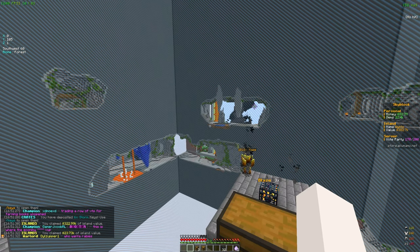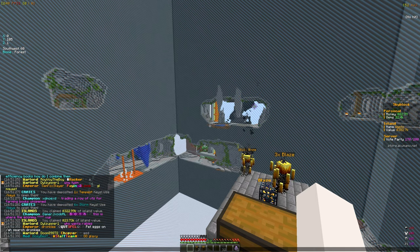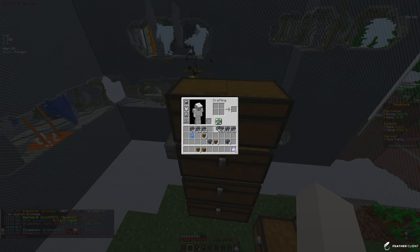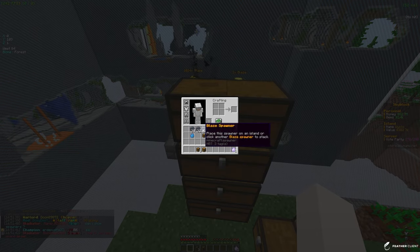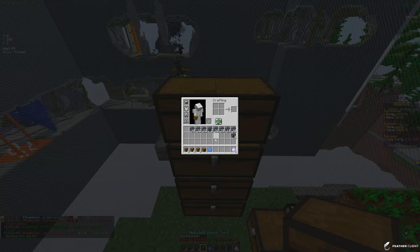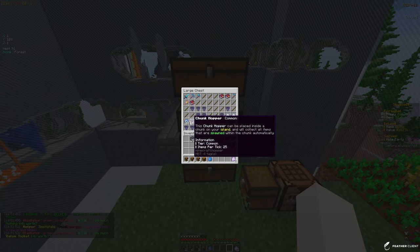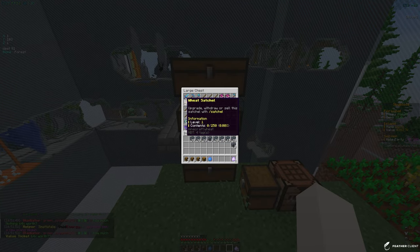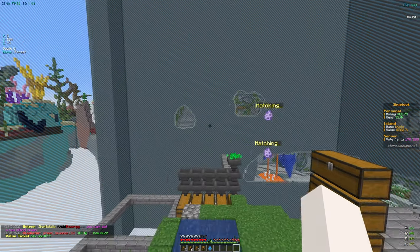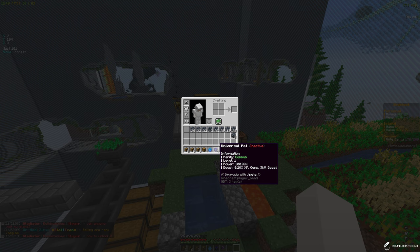We're done opening all the crate keys and got some insane stuff. The value tickets I claimed got us about 350k island value. We have all these spawners to put into our farm, which will be very helpful. We also got all these pouches, a mining robot — I think it's the first one we've gotten — two normal pets, and 44 dungeon keys, which isn't bad at all.